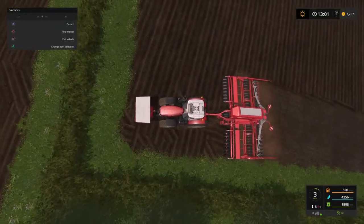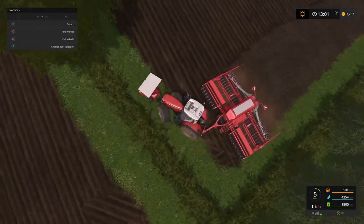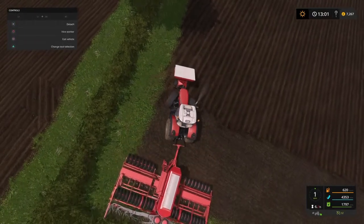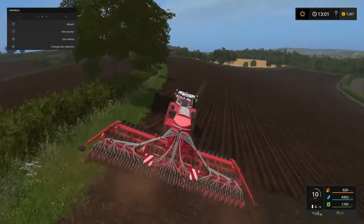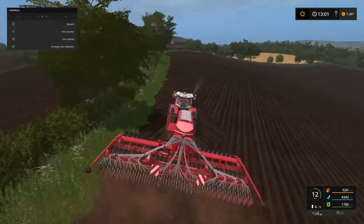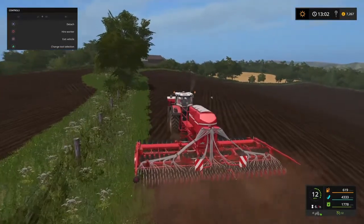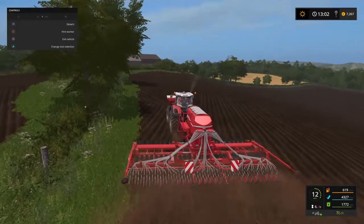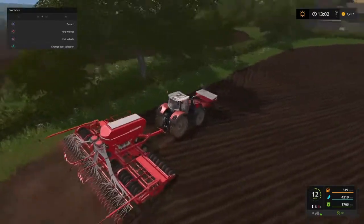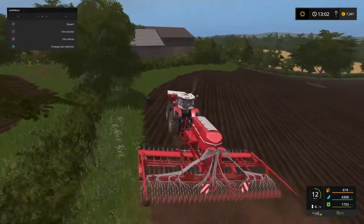I absolutely adore the four-reel mods — I don't think I've actually played without them since they were released. I think I've had them on as standard with every game I've played. They just add that little bit extra to the experience, especially the ground response. When you see your wheels slip on plowed ground you'll see a lot more bumping than on freshly cultivated or seeded ground, and a lot more wheel slippage — it adds an extra layer of immersion and reality.